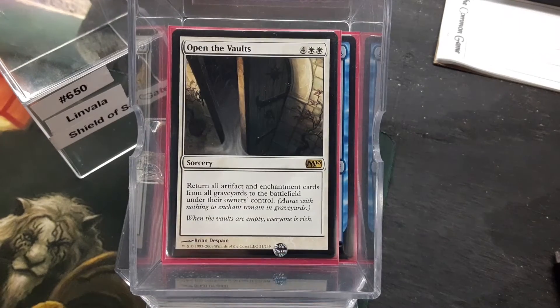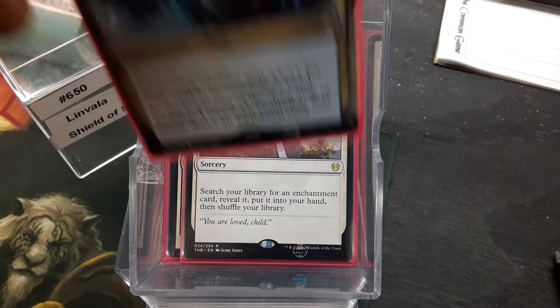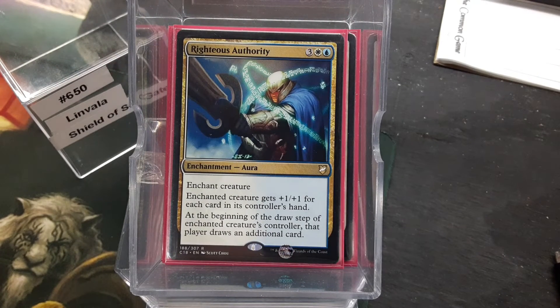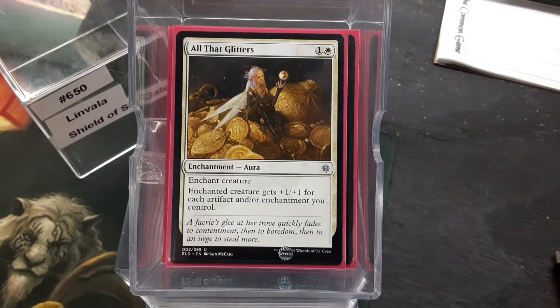We have Open the Vaults to get all those enchantments back. Idyllic Tutor to tutor some up. I've got a couple of Auras — Righteous Authority for some card draw and making something huge, probably the Archmander. Ethereal Armor and All That Glitters do work.